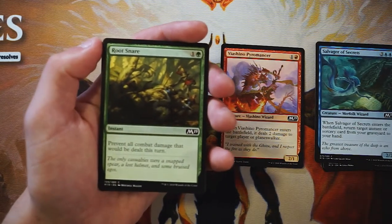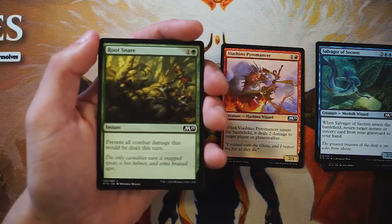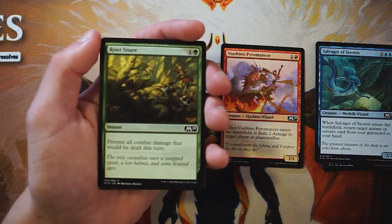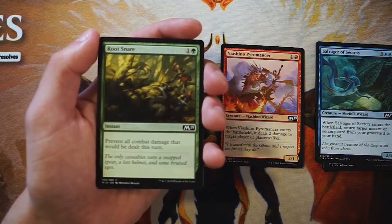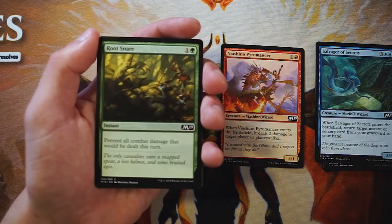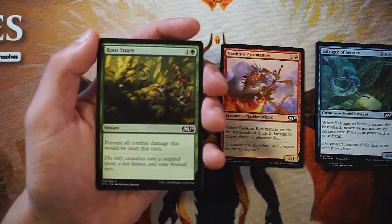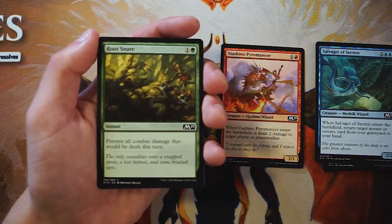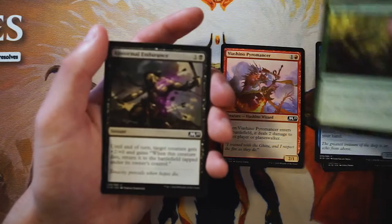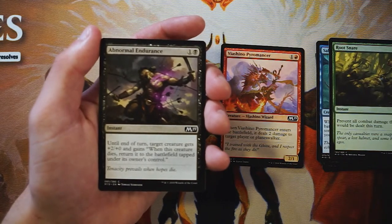Root Snare is an instant for one and a green that prevents all combat damage dealt this turn — your classic fog effect. Very unexciting in draft. Fog effects generally don't do anything meaningful in limited; all you're doing is stalling. Without a payoff, which you rarely get in limited, this just doesn't get you anywhere. Very unexciting card, definitely not playable in my opinion — avoid it at all costs.